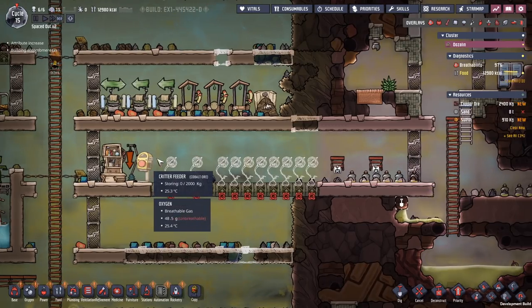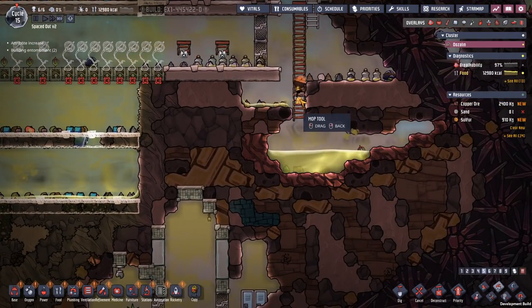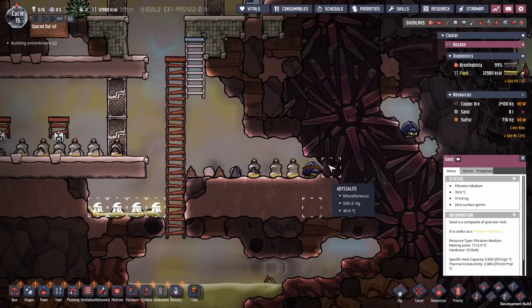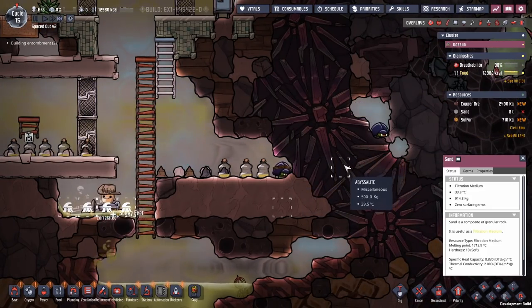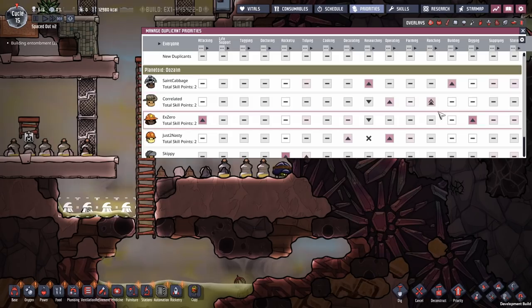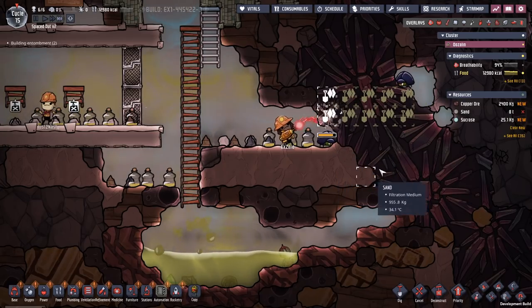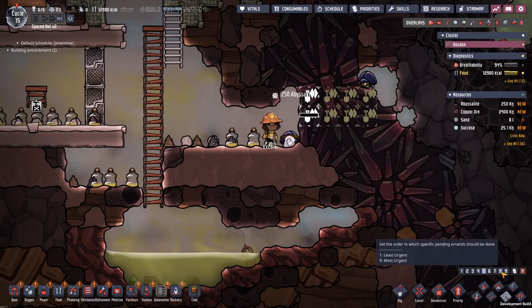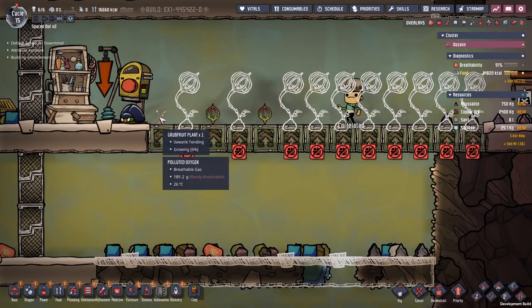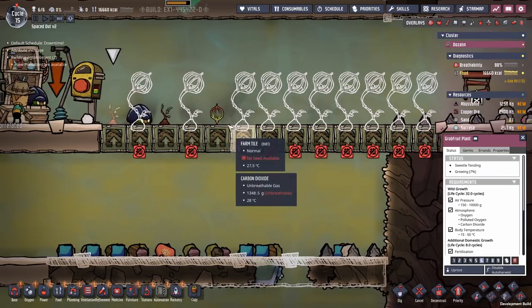Now I can get that. This is no longer a toilet for some reason, because that one got unlocked. I can now sweep this up as well. I need to prioritize ranching - absolutely ranching above all else. Not you doing anything else. Excero is the only one who can do mining, so mine through this one so we can capture more of these. They need to be captured. This one is now a grub fruit plant growing at 6%. And it has sweetle tending - sweetle tending gives it plus 5% speed. It turned that one as well into it - so it's beautiful.